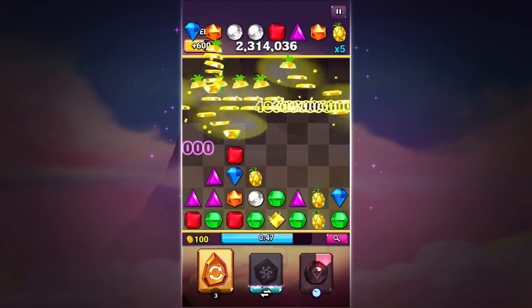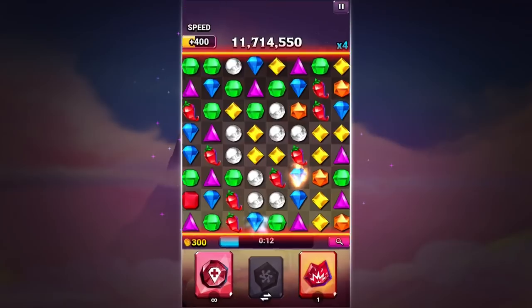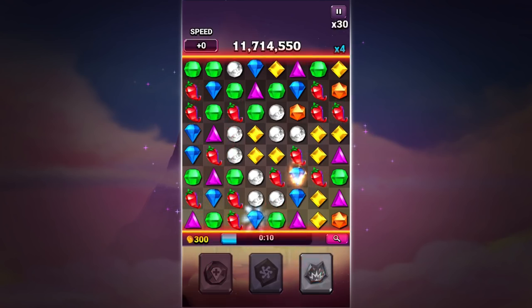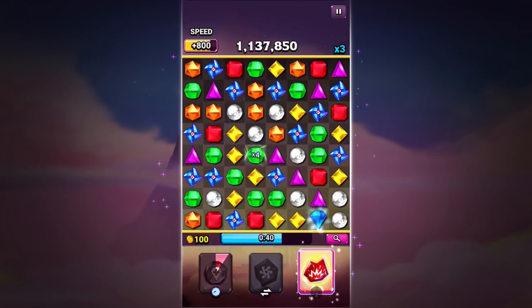A tip from me to you: choose a rare gem that has a specific color to maximize your score. Try the Rarefire with Classic Boosts or the new Color Blast, and find your favorite combination to achieve amazingly high scores.